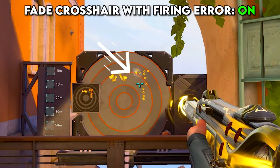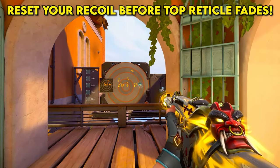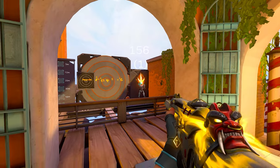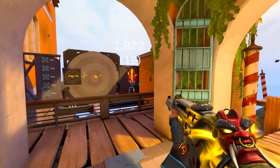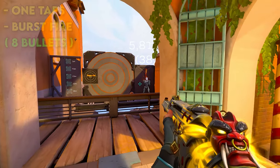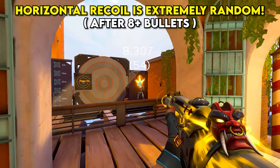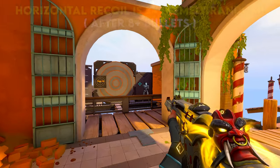When you enable 'Fade Crosshair with Firing Error,' the top reticle fades as soon as the recoil becomes random. This means that if you stop spraying once the top crosshair fades, your spray will be much more accurate and consistent. When shooting with a Phantom, most of the time go for one-taps or burst fire with only 8 bullets — you only need to pull your mouse downward to counter the upward bullet movement.